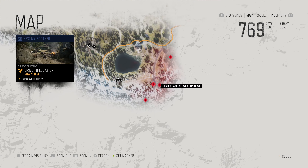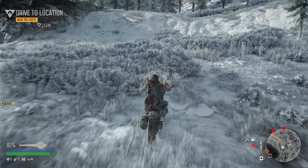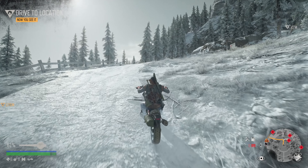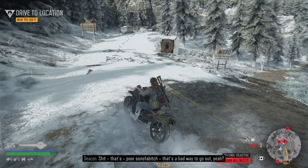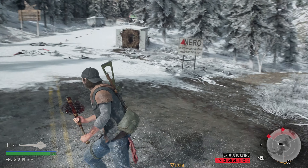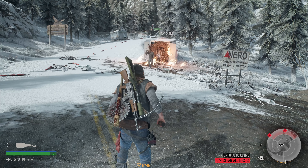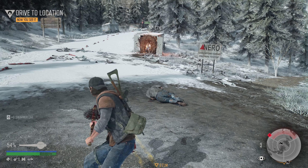Let's just work our way forwards and go up through this road here — if it counts as explored when we go through it, that should help us out. I've got to burn them out — I've got to make it safe for the ride. That's a poor son of a bitch — that's a bad way to go out. I can hear them coming but they don't seem to be coming out very well. Oh, wow — got the drop on us there, but I guess we'll survive.